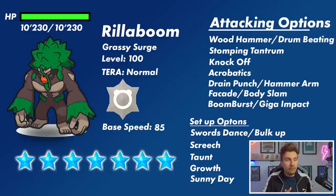The Rillaboom will of course be level 100 and will have its hidden ability, Grassy Surge, which summons a Grassy Terrain to the field for 5 turns. It boosts the power of Grass type attacks by a significant amount as long as that Grassy Terrain is on the field, making Rillaboom even stronger with those base Grass type attacks. Its HP, because of that 30x multiplier, will be sitting around the 10,000 HP mark — that's the total we're going to have to beat.